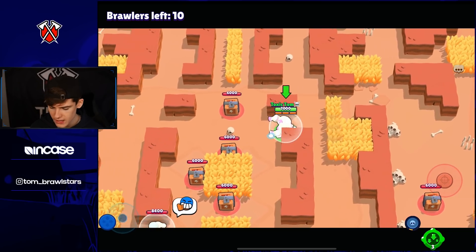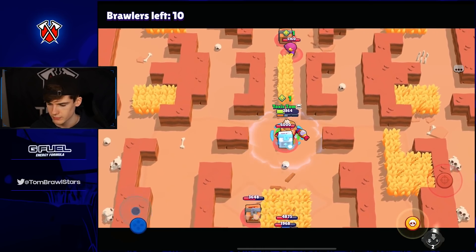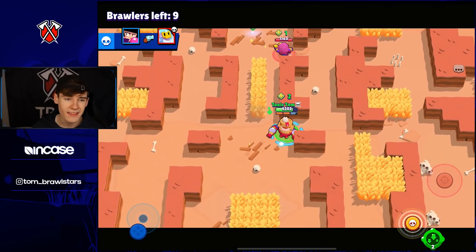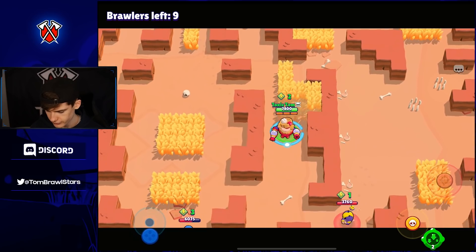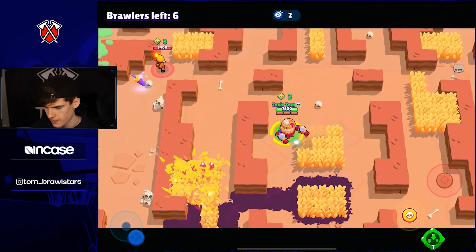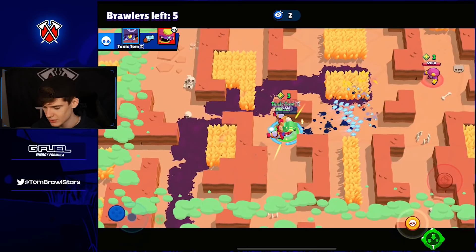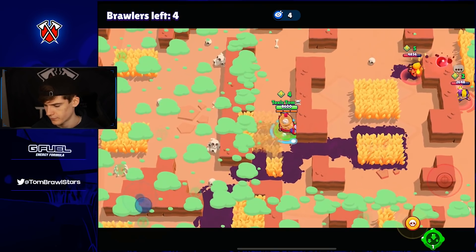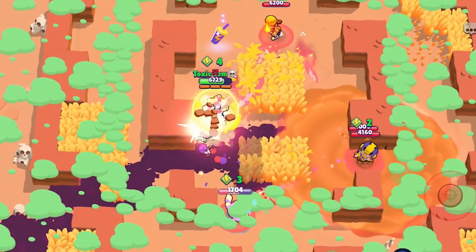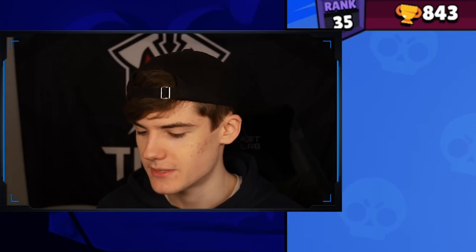Jumping into the next game — looks like we got a ton of boxes in the mid so hopefully we can grab some of these. Gonna slow the Primo down. We just fed the Primo super, but at least we got this box. We fed the Primo super — not the best, but we got a couple boxes for it, so I'll take it. We honestly need to just get lucky with energy drinks. Nice perfect roll then — he's gonna knock us straight into the wall, very nice roll from us.